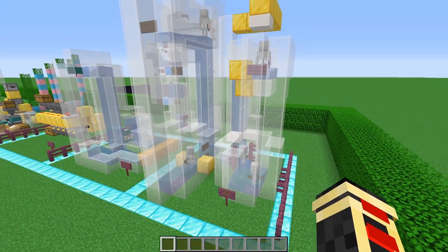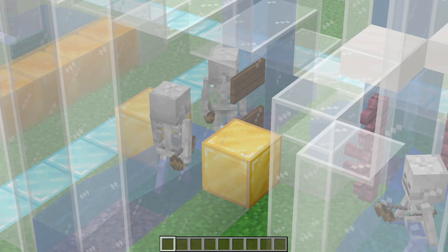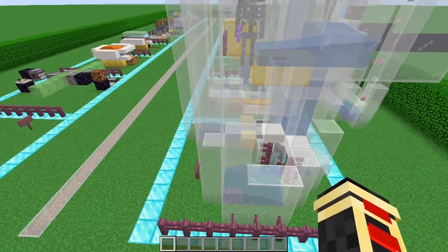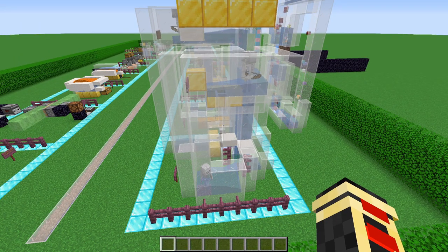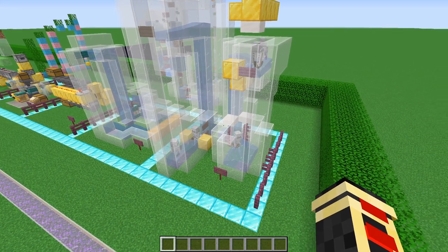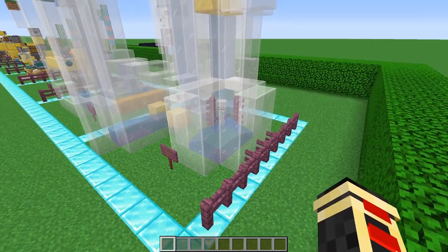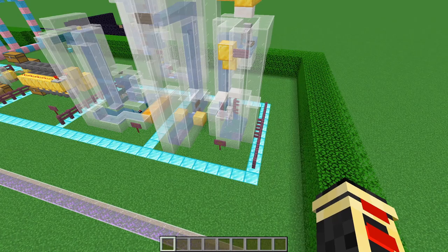Along with item transportation you should also know how to move mobs around. There are two specific methods set up here — they're constant and non-stop. The corner design is a never-fail, always-works method: no matter what the mobs try to do, there's no stopping the flow. I use this on the pillager farm where I needed to bring four tunnels of mobs into one direct location and get them up a tunnel.